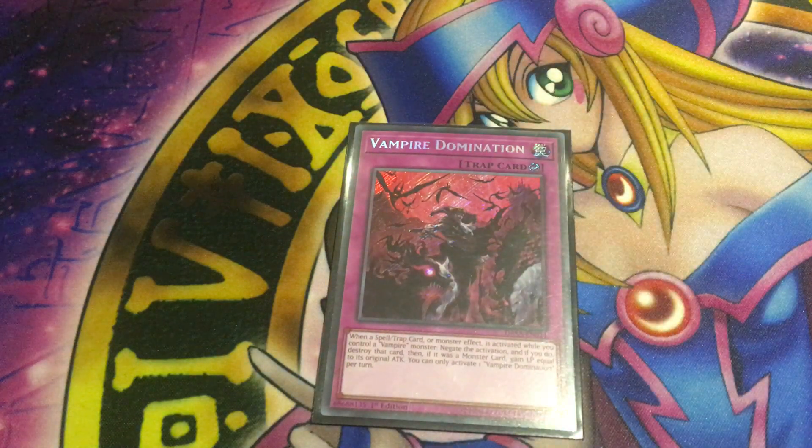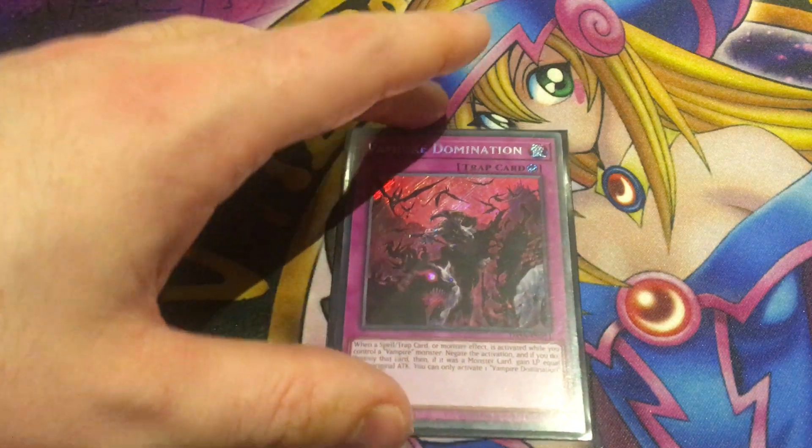Their final spell/trap is Vampire Domination. When a spell, trap, or monster effect is activated, as long as you control a vampire, you can negate the activation and destroy the card. If that card was a monster, you gain life points equal to its original attack. This card can only be activated once per turn, but considering how much life points you're paying for this deck, it's nice they have their own counter trap that negates pretty much anything and can gain life points. It somewhat reduces the need to play something like Solemn Judgment. The issue with Domination is it can't negate summons, but if they try to kill you with Black Rose Dragon's effect, you can just negate it and gain life points equal to its attack. Domination is definitely a three-of in every Vampire deck — it just says control a vampire, no specific vampire required.